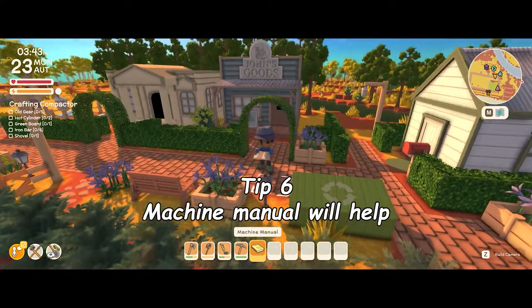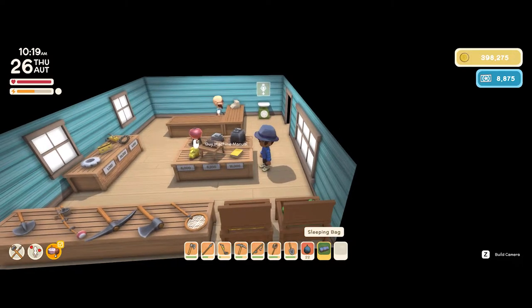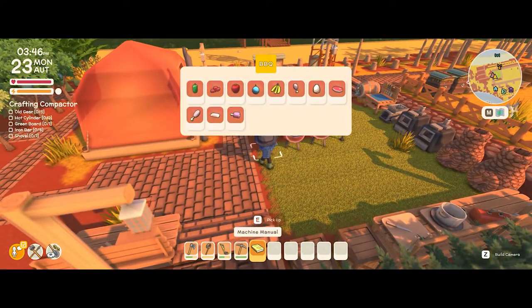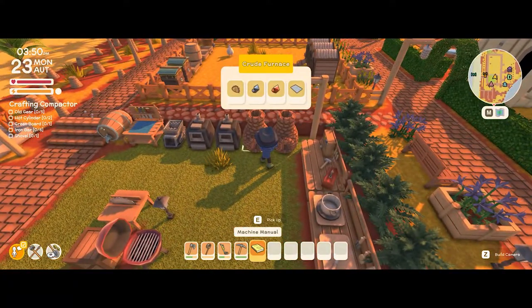Tip number six is going to be the machine manual. You can find it at John's store on the center bench, sometimes on the rear bench as well — it's about 15,000. Once you get it, you can go up to any one of your machines like the barbecue and it tells you what items you can put in there. This is really good for new players when you get a new machine and don't know what it does.